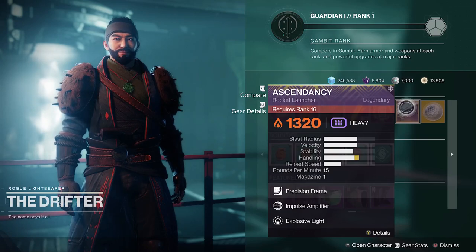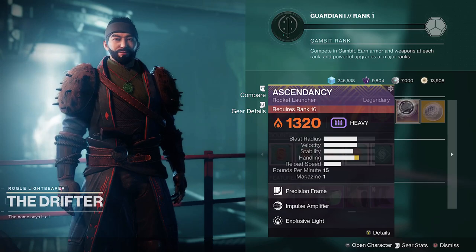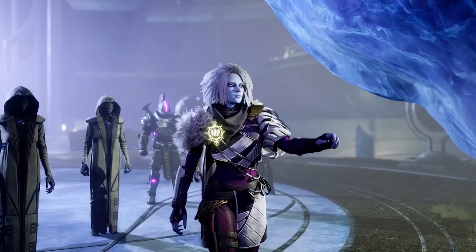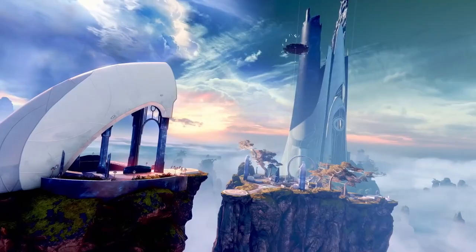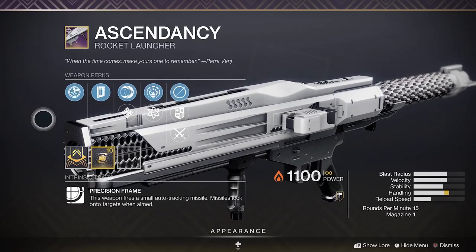All you need to do is hit rank 16 in whichever playlist of your choosing, and that's how you get the new Ascendancy Rocket Launcher — the new ritual weapon for Season of the Lost. You don't need to do a quest this time around; just play the playlist of your choosing, hit rank 16, and it will be available to claim.